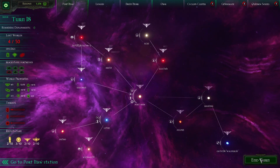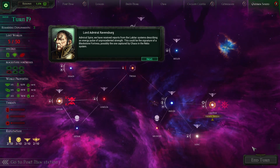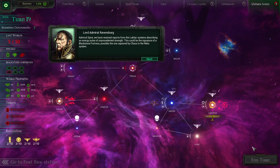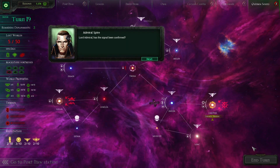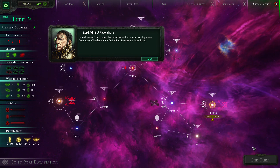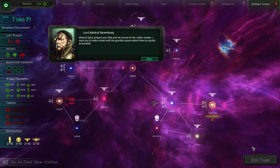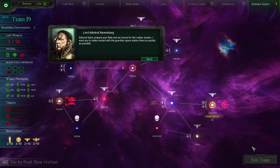I hope there will be another cutscene. It's 40,144. Admiral Spire, we have received reports from the Lukata system describing an energy pulse of unprecedented strength. This could be the signature of a Blackstone Fortress - possibly the one captured by Chaos in the Rebo system. Lord Admiral, has the signal been confirmed? Indeed. We can't let a report like this draw us into a trap. I've dispatched Commodore Vandes and the 202nd Red Squadron to investigate.